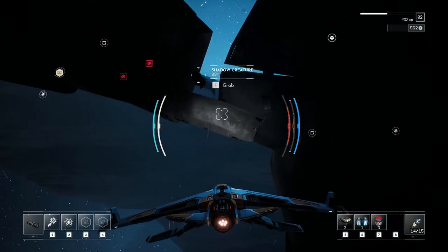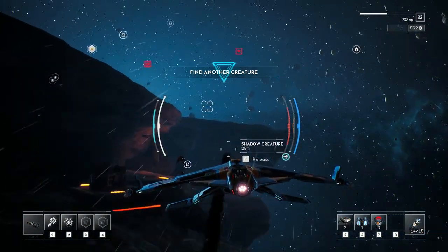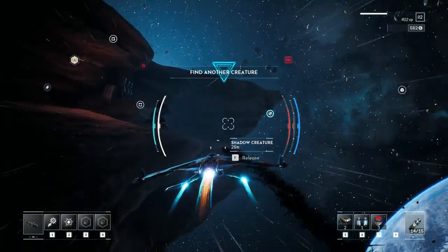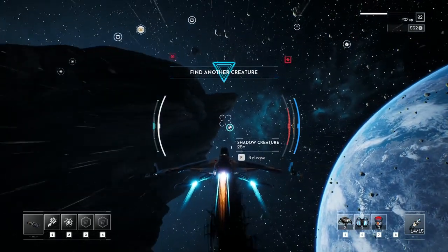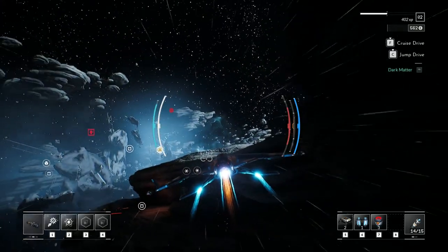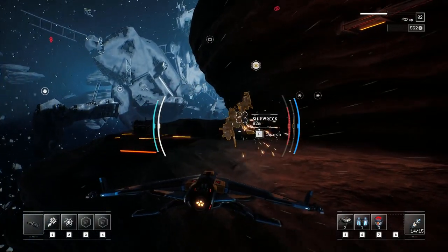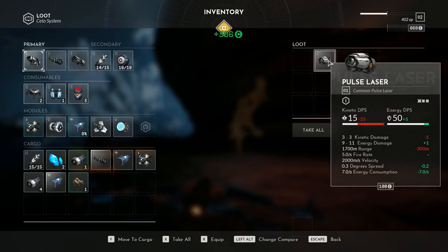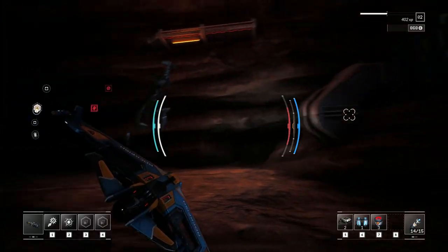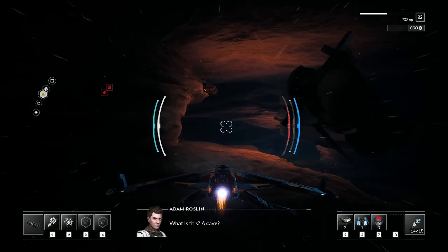And here we find a shadow creature — this little guy is just looking for a mate. When we go into the light, he doesn't like that very much; he turns white and gets upset with you. Let's just keep him in the darkness. These little creatures are going to be all over the place, and there's going to be a challenge to find the route through the shade so that they don't get burned to death. We really like the idea of navigating through the dark, around asteroids and stations.